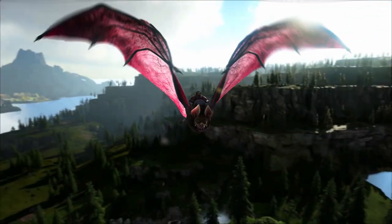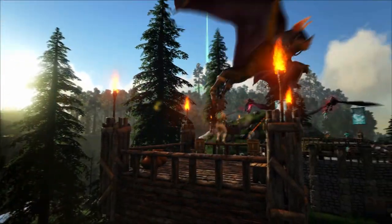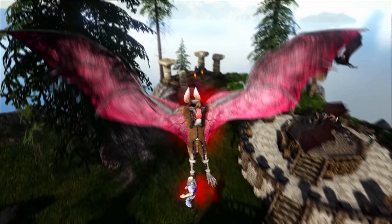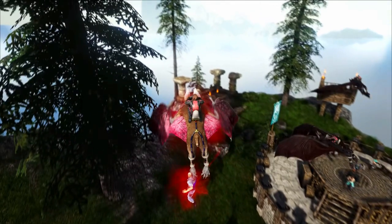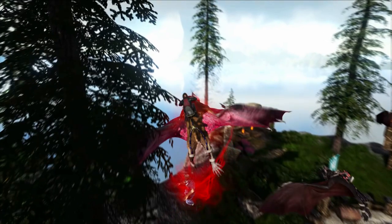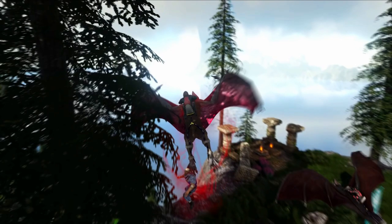In the next scene, we see the Desmodus picking up a player, and we can see a red glow apparently draining health from it to heal the bat, much like the blood wyverns do on Crystal Isles. Having a flying mount that you can heal back up quickly will be extremely helpful.